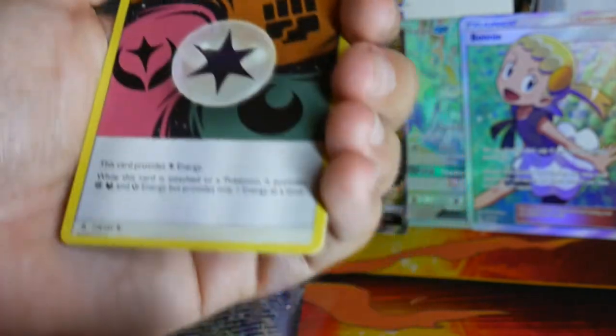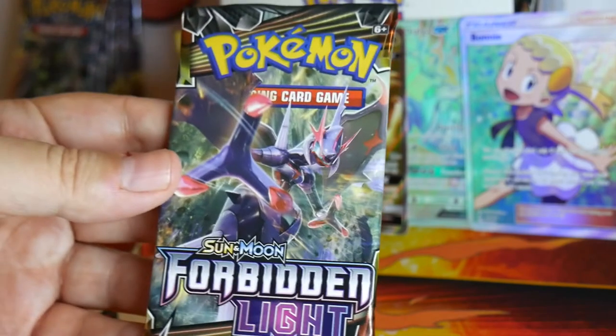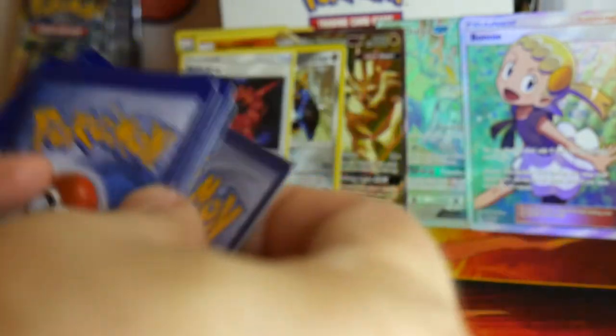Poipole, Hawlucha, Unit Energy, Rockruff Reverse, and Buzzwole. Speaking of Ultra Beast — I don't think I ever opened that second Ultra Beast box that came out. I was going through my collection the other day and I found a lot of the stuff from the one box that had Pheromosa and all those, but I could not find any of the cards from the other box. So look for that one coming up.